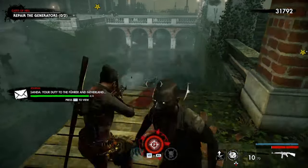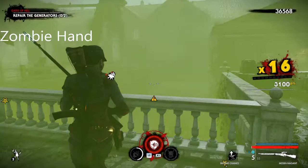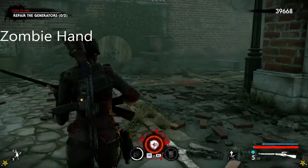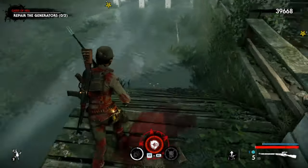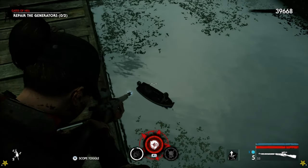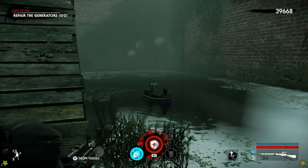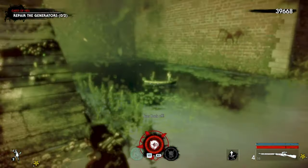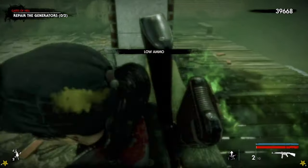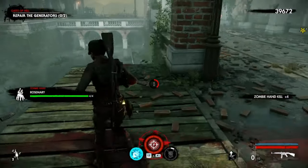The zombie hand is by where the document is. When you come over to the document position, he is floating around on a boat. Get a better angle — there we go. That's the zombie hand.